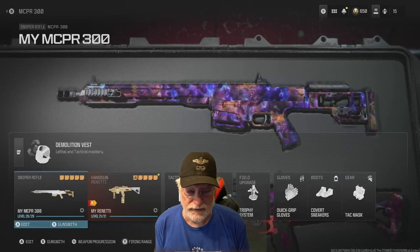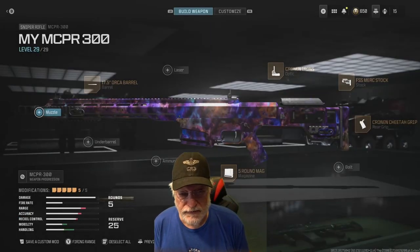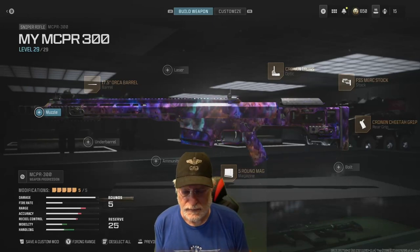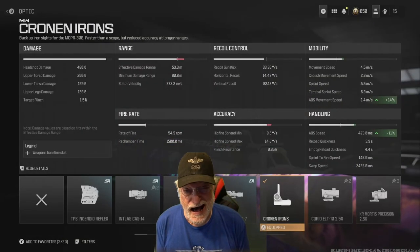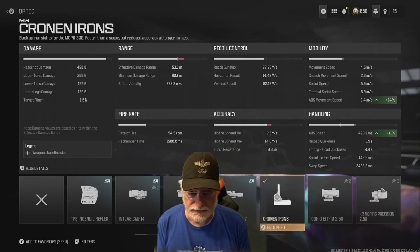Let's have a look at the configuration quickly. The MCPR-300 is one of the top five snipers in the game right now — that includes Modern Warfare 2 and Modern Warfare 3 snipers. The most important part of the configuration: the Cronin irons. You can get an 11% decrease in the aim down sight speed and the ADS movement speed.